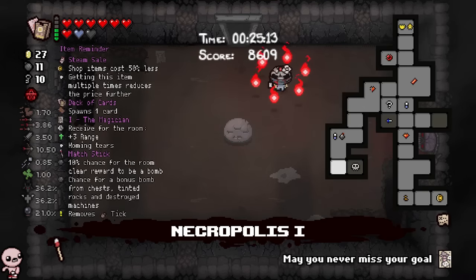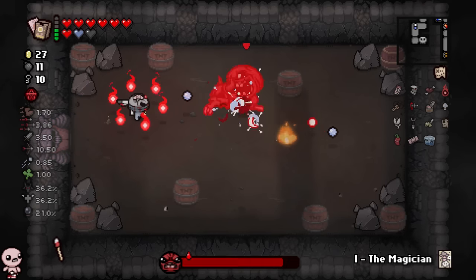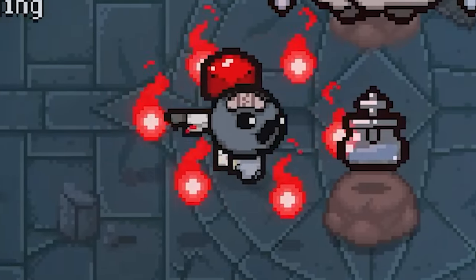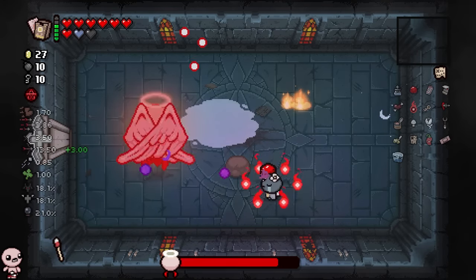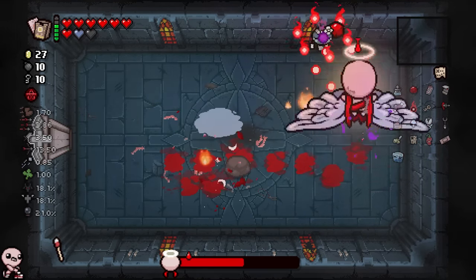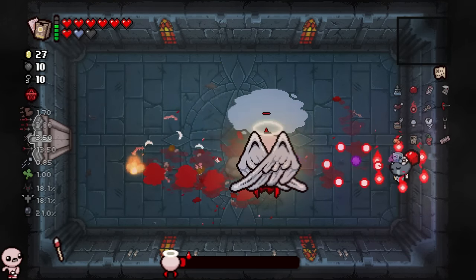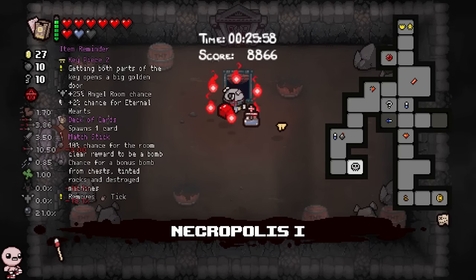Maybe the worst display of Isaac skill I might have ever done in my life - I'm actually highly embarrassed. Part of me wants to restart the entire run. We're fighting War, so that means we're going to get a cube of meat or a ball of bandages - it's a cube. And we got the angel - it's a holy water, that's always incredible to find. We're going to pop the magician here - it's a bit of a hard fight. Not too terrible, but we'll need the extra help just to make sure I don't take any more damage. Get key piece two and go to the next floor.